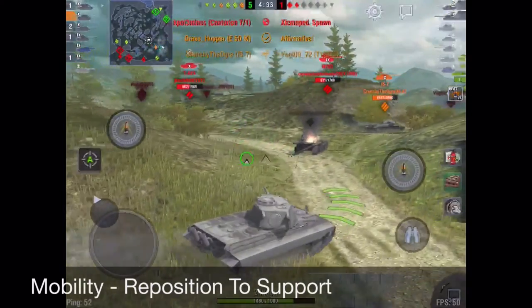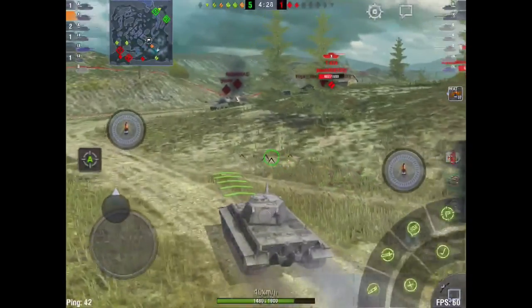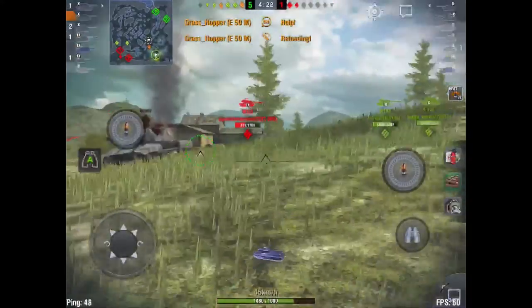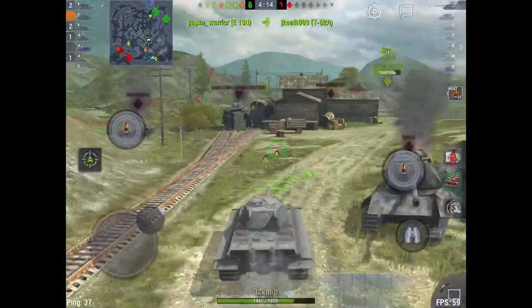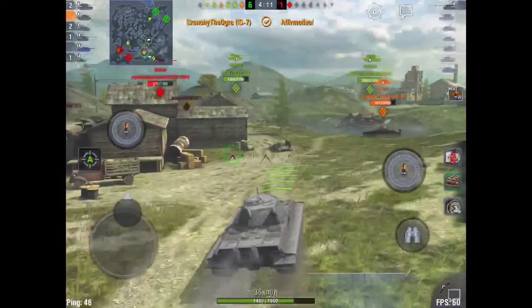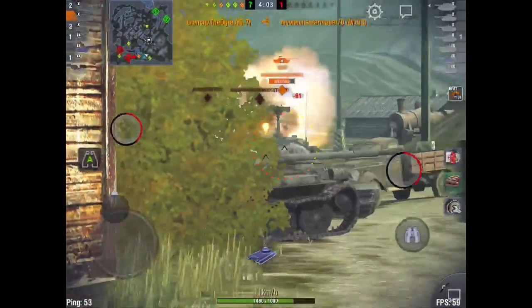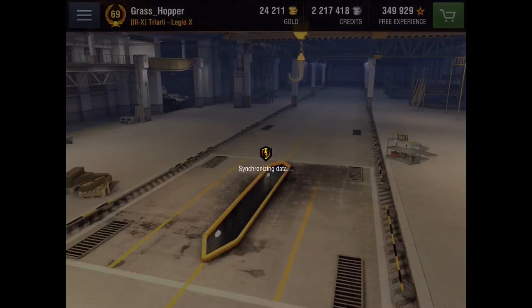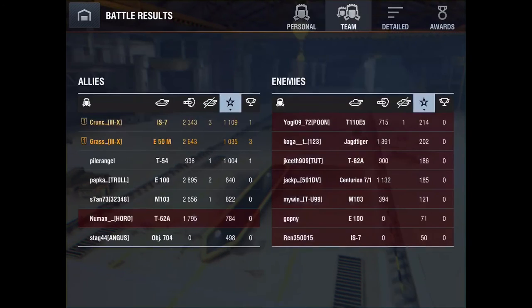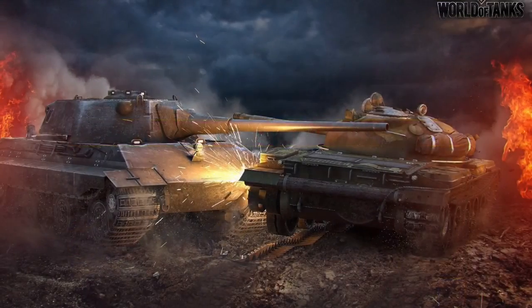I reposition and call out my direction so my platoon mate knows where I'm going, then we zero in on the remaining targets. This game was over fast for a tier 10 — played perfectly by our team. We had spotters out front, big tanks lighting up enemies from the rear, and Crunchy and I focused our fire. One more M103 to finish off, and in short order the game was over. We each did about 2,500–2,600 damage and 1,900 in assisted damage. Keep that lower plate behind cover, use that massive gun, and work with your teammate.